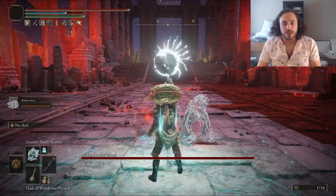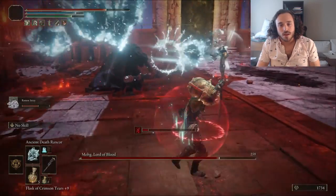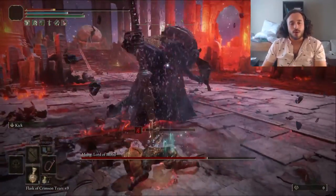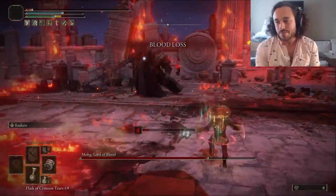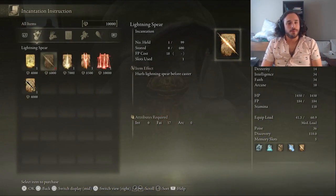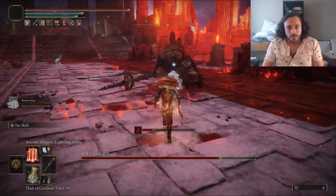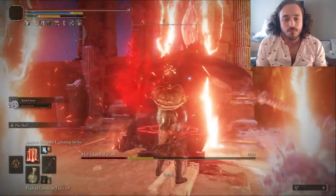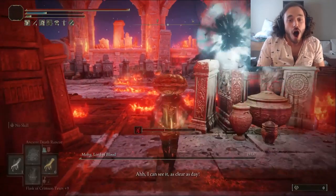Maliketh time. This version is susceptible to status effects, but his resistances are ridiculously high. We summon the dog and get the stance break, but no rot. I tried using the Poison Whip to get the status to activate, but that also didn't work. Zero dies, then we do. After five deaths, I decided I needed to try a different strategy and picked up the Ancient Dragon Lightning Strike. This time, I got a stance break with the Rancor Call and Zero got the rot — it was already going great. Then when he stands still for Phase 2, I zap him, and this spell melts bosses with big bodies — it's so good. After that, it's just a matter of letting the Rot and Skull Spam melt him into a blood puddle. Two Maliketh's defeated.